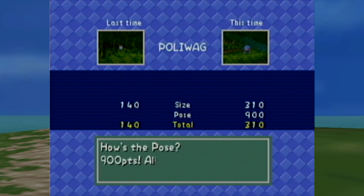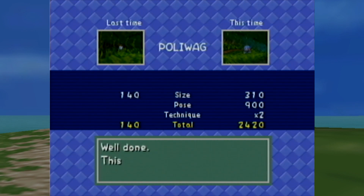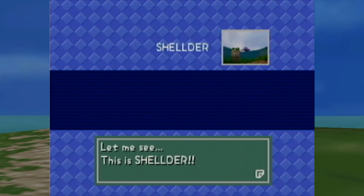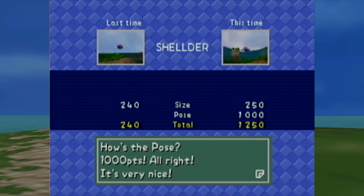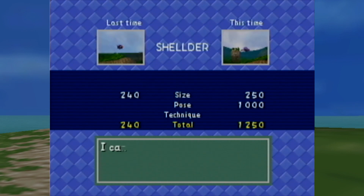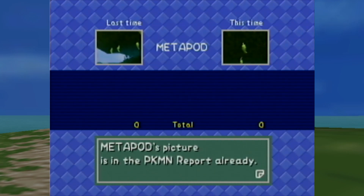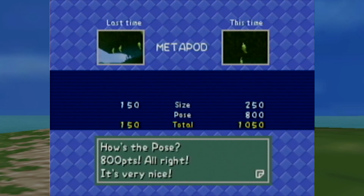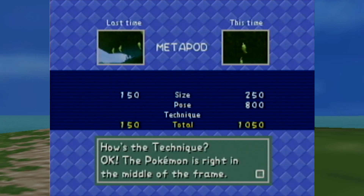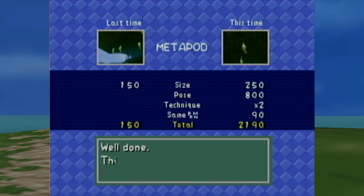Okay, so we've got a decent Poliwag size — score I should say. Okay, so we now have a so-so — oh wow. I guess sizing for that is not going to be the easiest thing to acquire, but you know. All right, well I'll take so-so. Wow, an extra 90 points, okay.